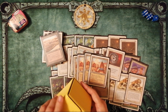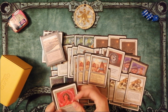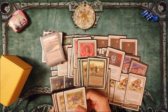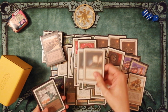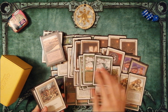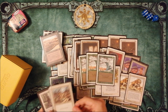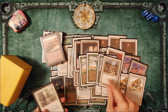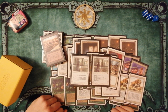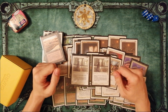Now let's look at the sideboard. Here we have Circle of Protection Red for aggressive red decks, Ehrnam Dervish and Karma for popular mono black decks, Jandor's Tome for control decks, and Tsunami for control decks too — but mostly against Island-based decks. In that case it's a one-sided Armageddon. Wrath of God for some matchups, and Dust to Dust for everyone who has Moxes.